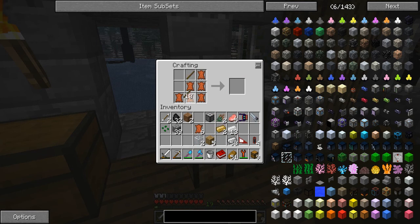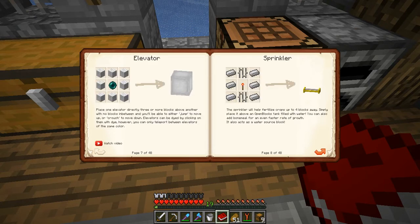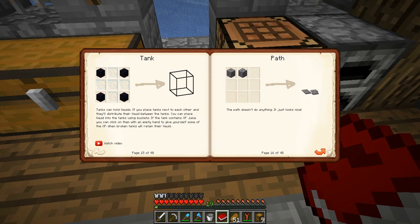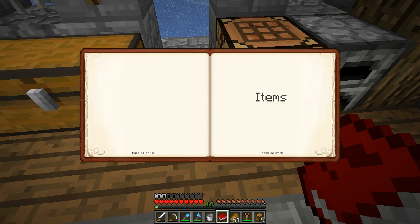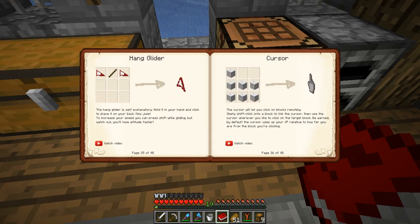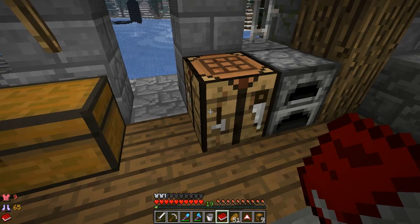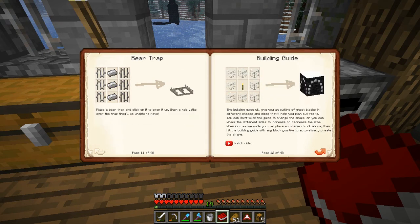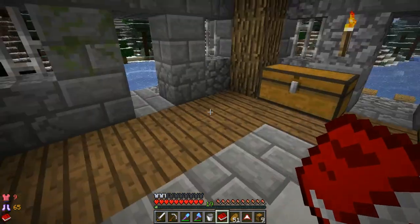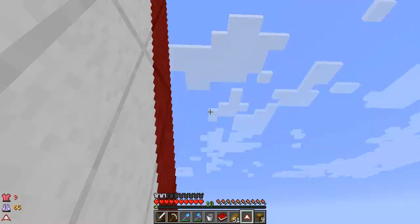We're gonna be playing around with hang gliders - I've been waiting to do this for so long. Let me open up the OpenBlocks book. I've already had a sprinkler, radio, and paint mixer from this mod, and I want to do more stuff with it. Where are the hang glider items? Oh, it's a stick in the middle. I want to do more OpenBlocks stuff - look at this: elevators, radios, paint, building guide, bear traps - all really interesting.